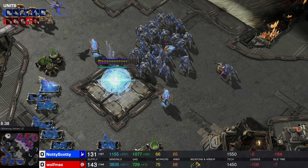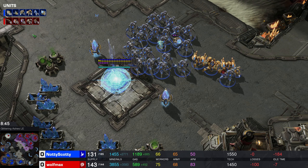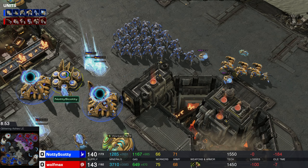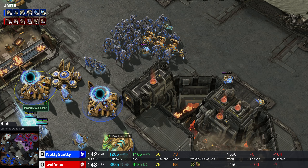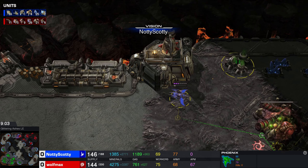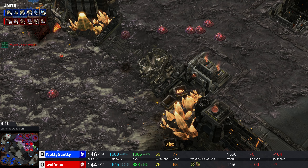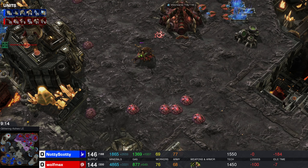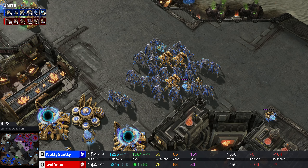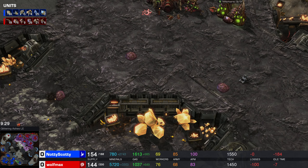Let's look at the army compositions: 21 Roaches and 4 Queens versus 21 Stalkers, 2 Sentries, 4 Immortals, and a Zealot. I don't like how it's looking. If both sides keep sitting back, Scotty's gonna absolutely destroy Wolfmax in a frontal confrontation. That's not something you see very often — it is a Hallucinated Phoenix from Scotty, who's gonna scout that there is a base over there and a Roach Hydra army. Good scouting for Scotty, who now knows what his opponent's army looks like.